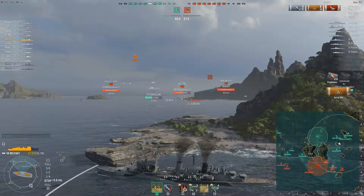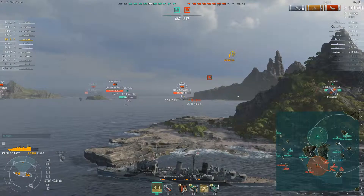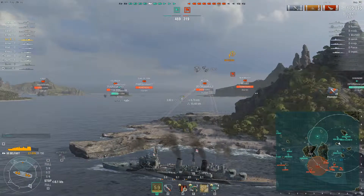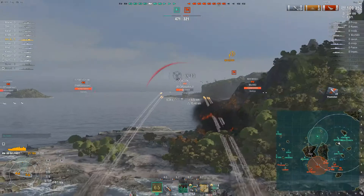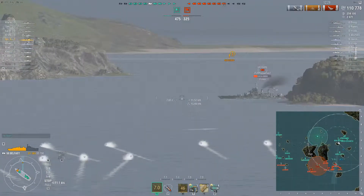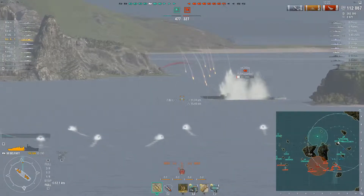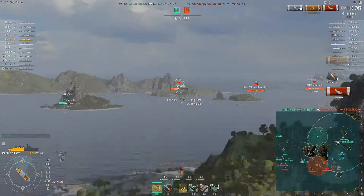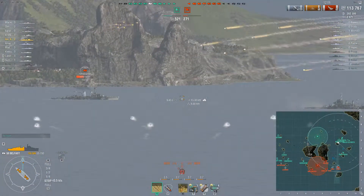I get some really good HE salvos and set him on fire. Smoke runs out and I am detected again, so instantly I start to reverse. Maybe I should have been starting to do that before, but I wanted to get as many salvos off as I could. It does cost me a bit of HP, but not too bad. I managed to get the Colorado killed as well — it was quite low when I shot the last salvos, so not too impressive. But a kill is a kill. And I have managed to do over 110,000 damage.